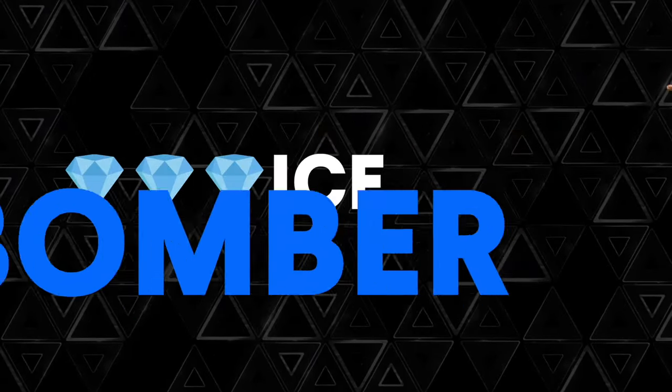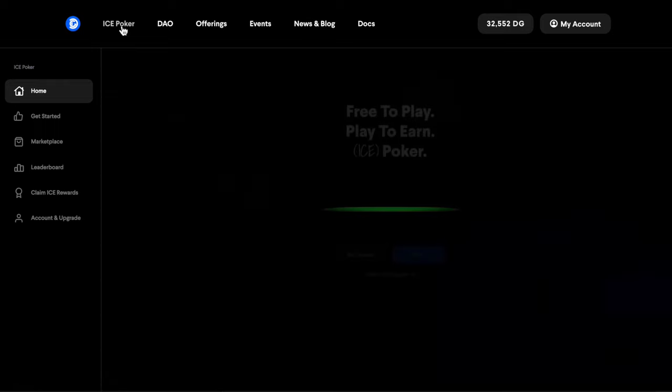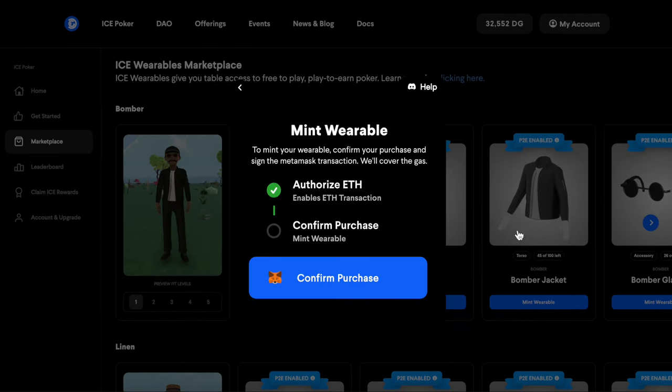Now let's break down the minting process. When a new mint event goes live, you'll want to be ready because they sell out fast. To mint a new ice NFT wearable, click Ice Poker in the menu, then Marketplace, and select the available wearable of your choice. All you have to do is sign the transaction and click confirm purchase.